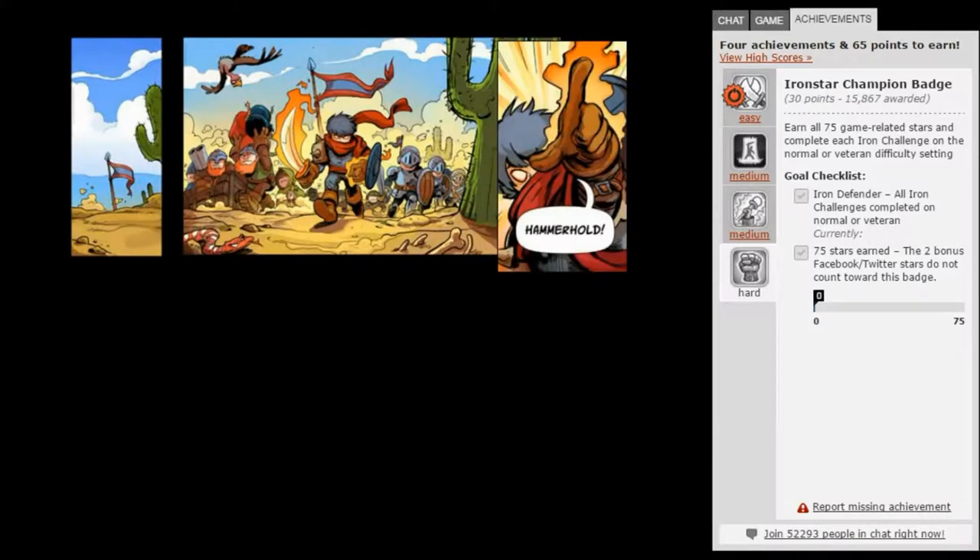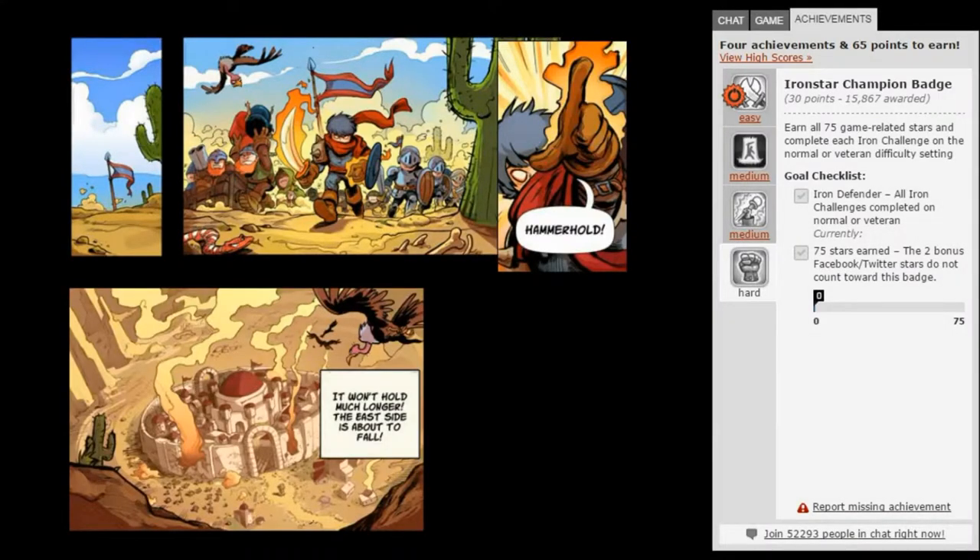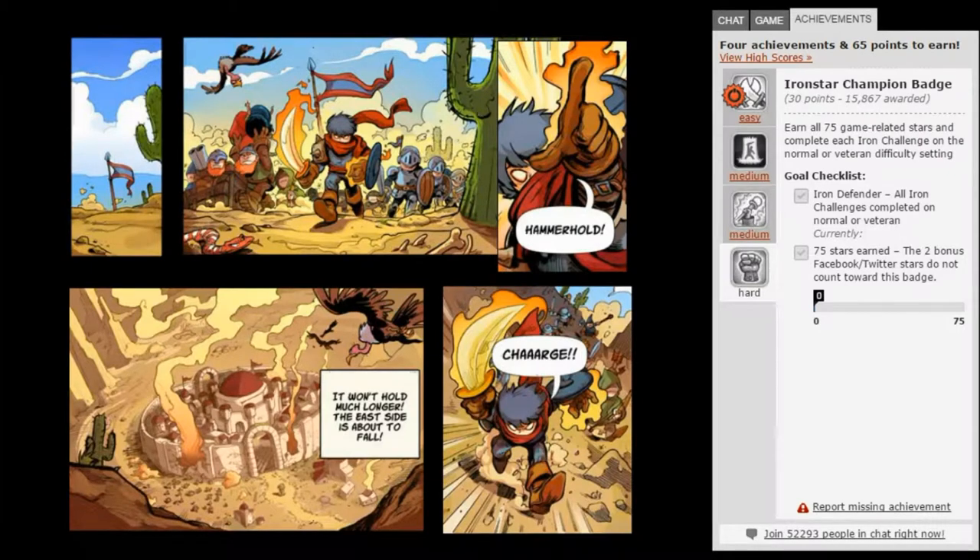Wanna help me with voices? You can be this person if you want. — What? That's you. — I thought that was me. — I'll read it then. 'It won't hold much longer, the east side is about to fall. Charge!' That was beautiful.